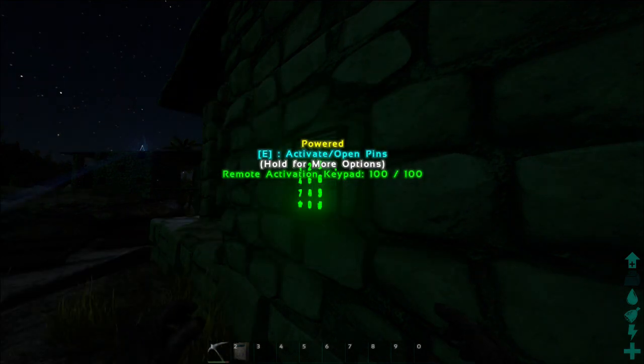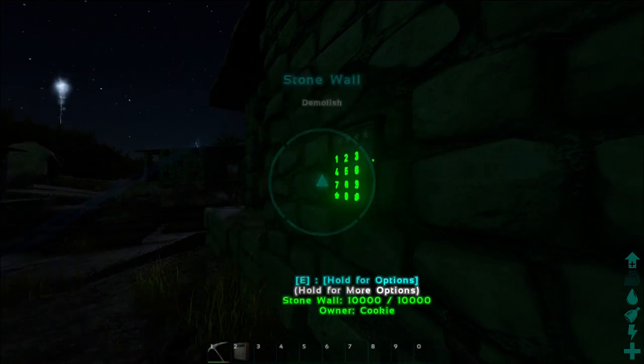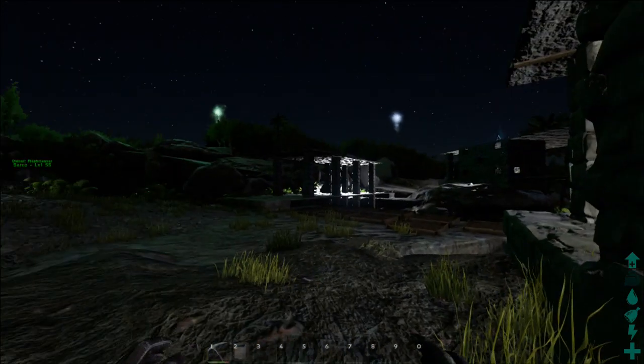This can come in incredibly useful if you find yourself flying to a metal base at night and you want to turn the lights on before you get home so you can see your base more easily.